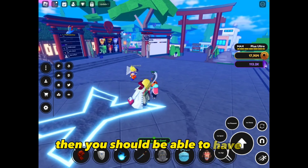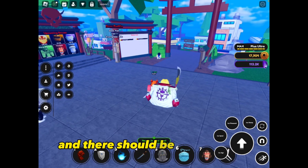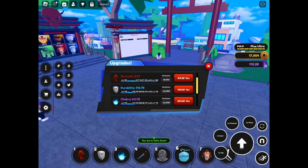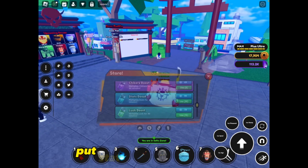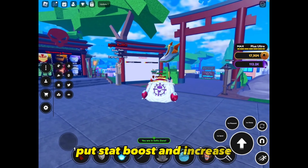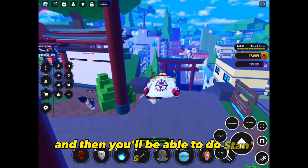Pick one of Chakra, Strength, or Durability and max out that multiplier. There are also codes in the game that stack boosts and make it much easier to reach 10 trillion. Once you do, you'll be able to take on Stain's quest.